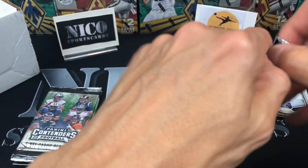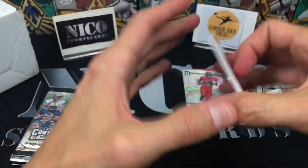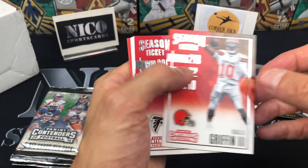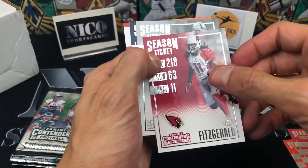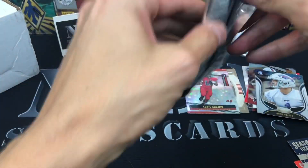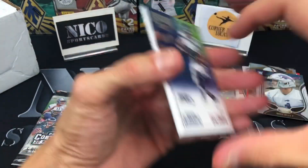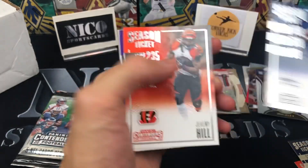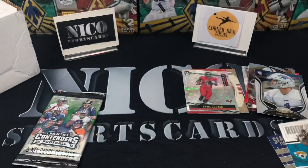I have a shot here, otherwise my main man CornerKick Lucas is going to get all these cards. First Contenders pack — RG3, Devonta Freeman, Larry Fitzgerald, Amari Cooper, Kevin White. Man, CornerKick, you are probably watching this being like you're sailing through. No auto in this one — Doug Baldwin, Jeremy Hill, Stefon Diggs, Tavon Austin, and a Jalen Ramsey.